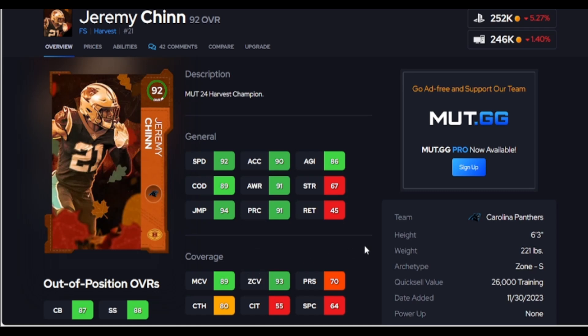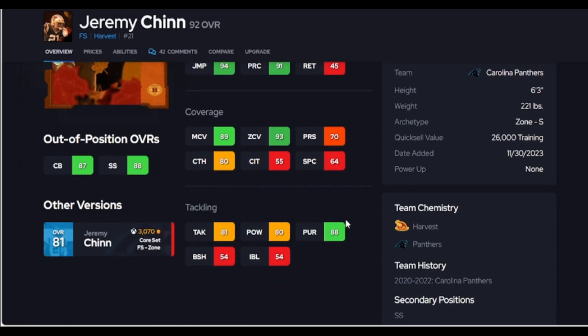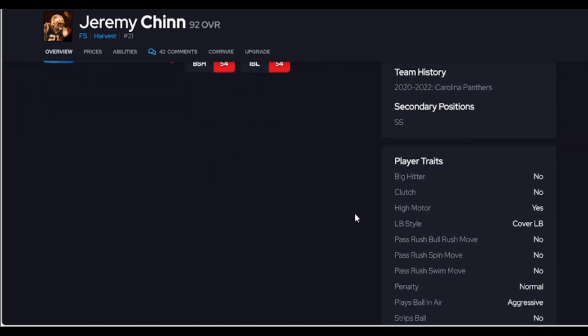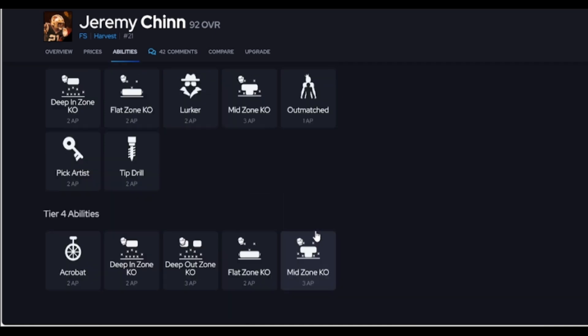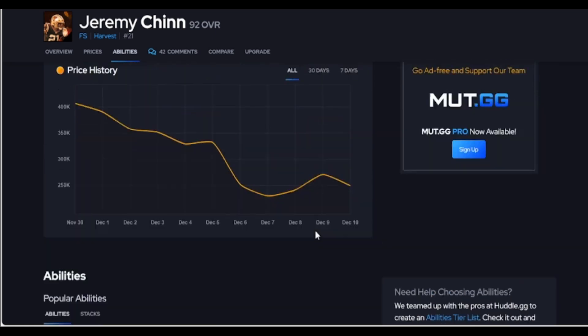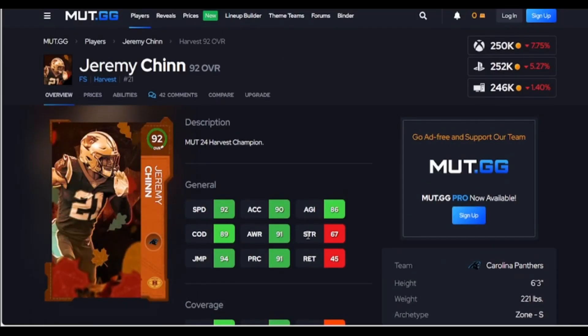Germy Chin is here — six foot three. I like this guy in the jump ball situation and zone, but he does not get 90 man, he does not have good hit power, he's really bad against the run getting off blocks, and he does not throw hit sticks. He has bad traits. So depending on what you're going to use him for — if you need somebody to play man and play in the box with block shed — you're going to hate this card.